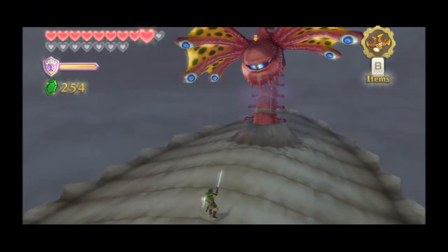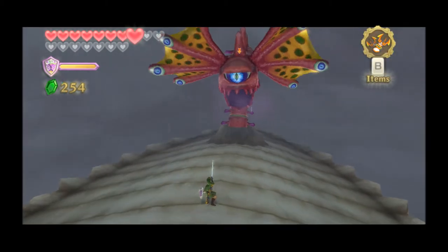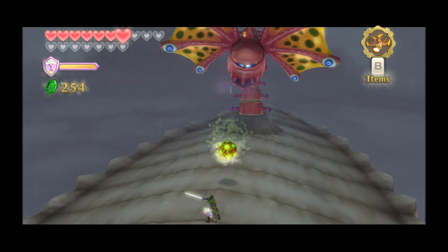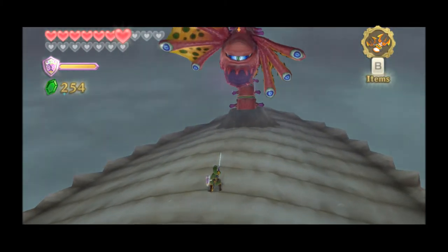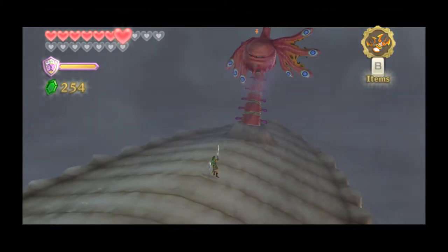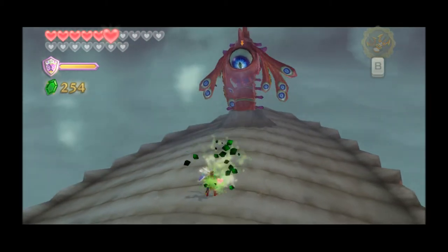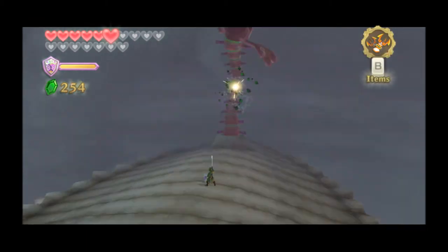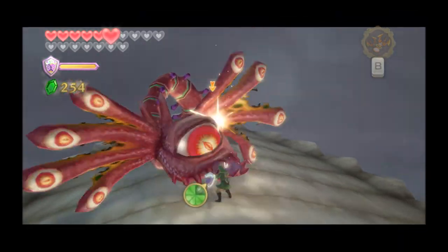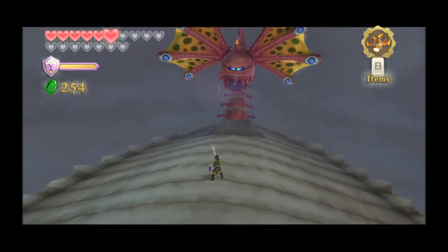So this is a typical Zelda fight where you have to knock back with your sword what he shoots at you. What you have to do first though is get rid of the wings — so you swing from left to right to hit that one, right to left to hit the other one, once you get the timing down. And then you have to go vertical to hit his eye. And then he lies down and you wail on him. Like that — just rinse and repeat. That's the fight.